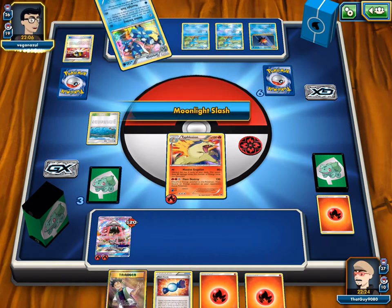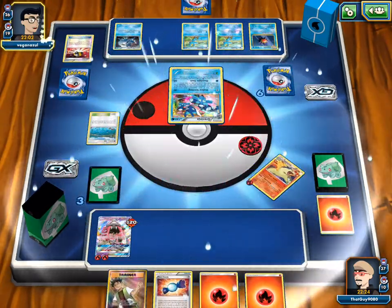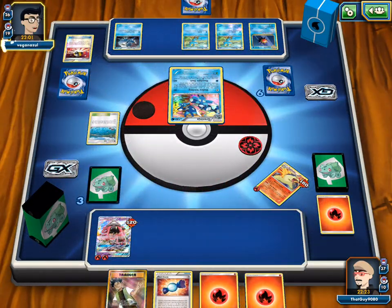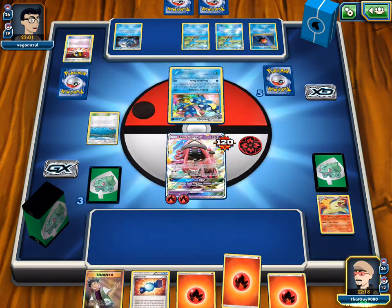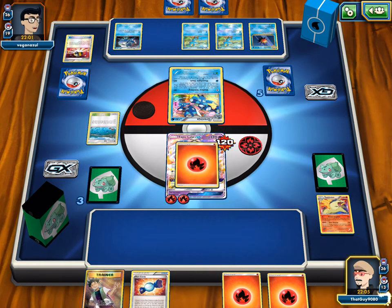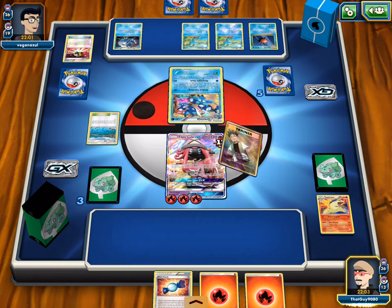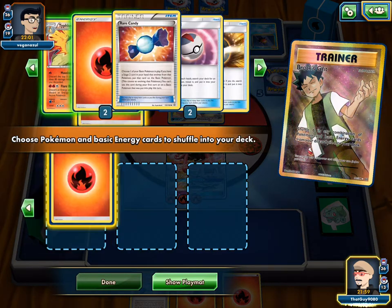We really need a top deck anything. We draw and that's going to be game, right? He has the energy in hand. We might as well play out — play Brock's Grit to save all six of those energies back into the deck. If we just had gotten out another Cyndaquil, that would have helped. We started with only our Lele.